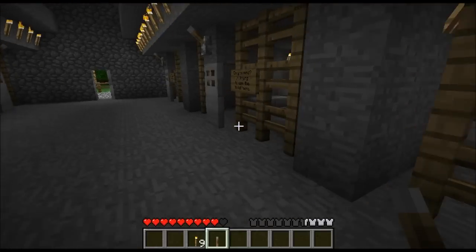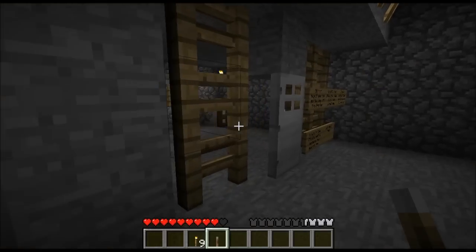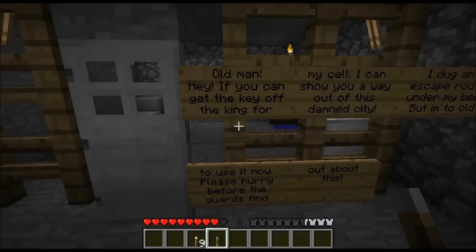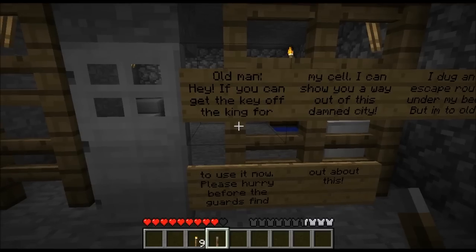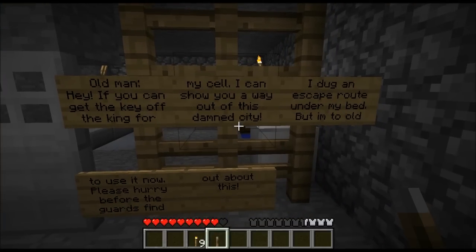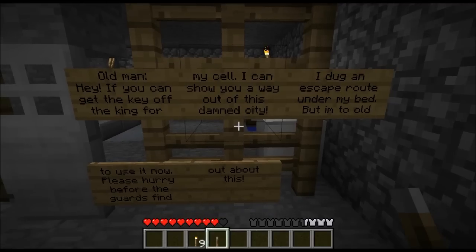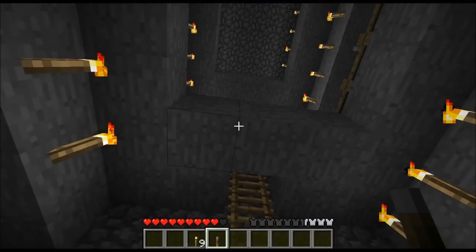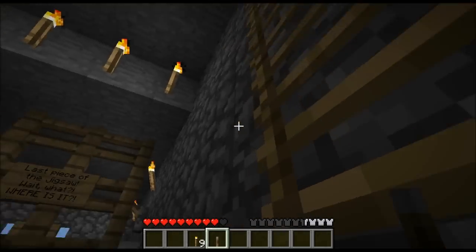I see some clay in that one. I'm going to open this one — what does it say? 'Old man: hey, if you can get the key of the king for my cell, I can show you the way out of this damn city. I dug an escape route under my bed but I'm too old to use it. Please hurry before the guards find out.' Okay, so that's where I need to go. What else have we got?